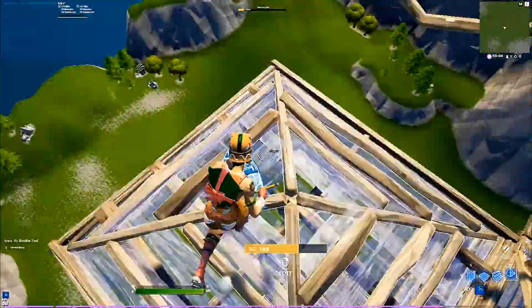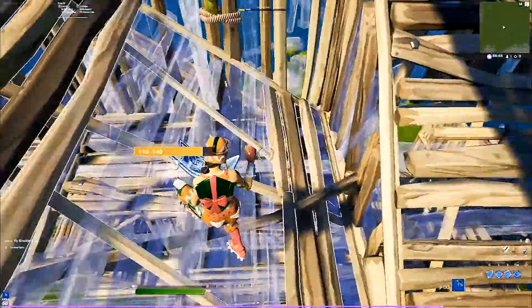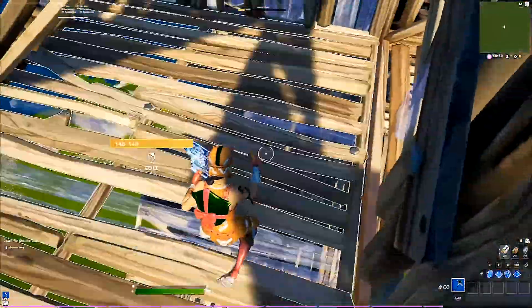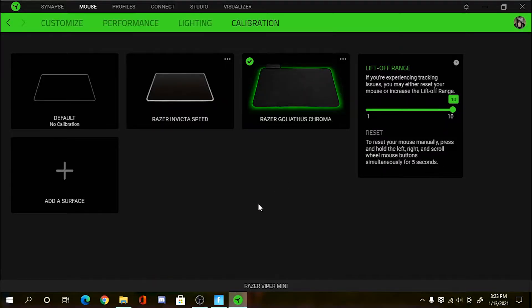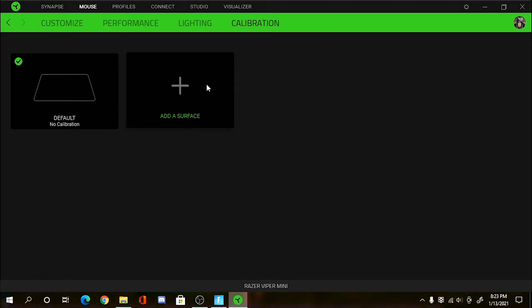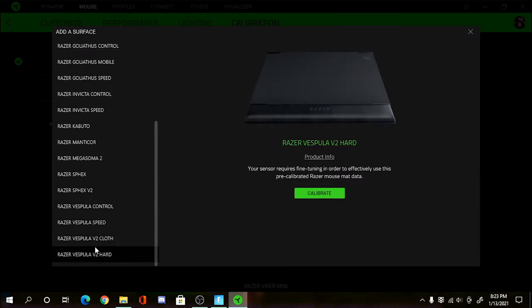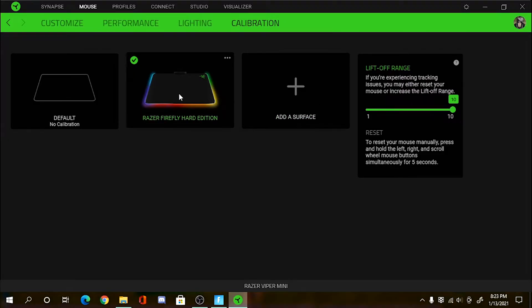If my theory is correct, that would be insane — like Razer is actually doing that behind the scenes. I've been using this for a while and feel my aim has been improving. The pre-calibrated mouse pad data just feels so much better for me. Now I want to try a whole different mouse pad in a solo match. I'm going to try the Razer Firefly Hard Edition and set the liftoff range to 10.